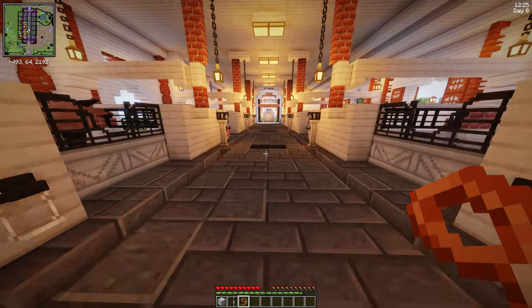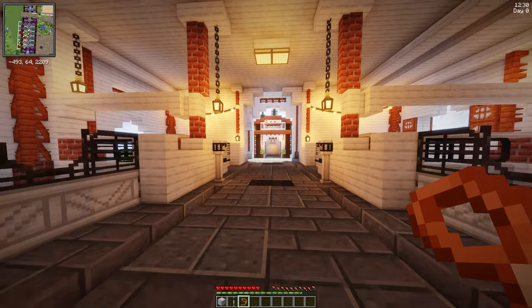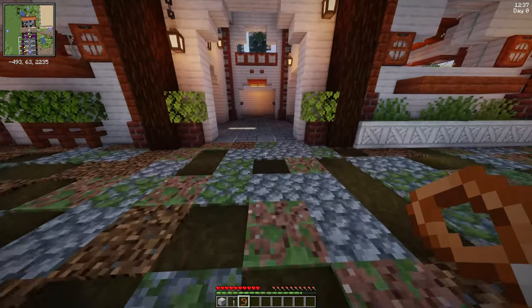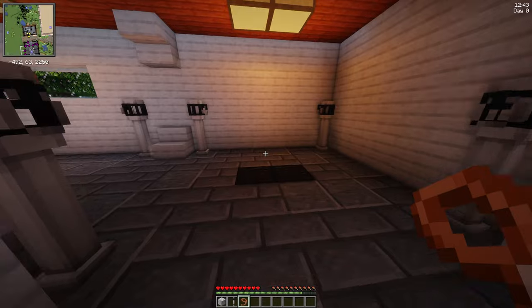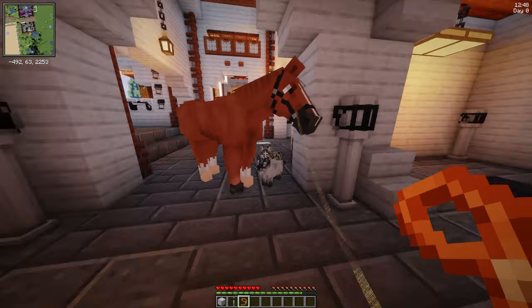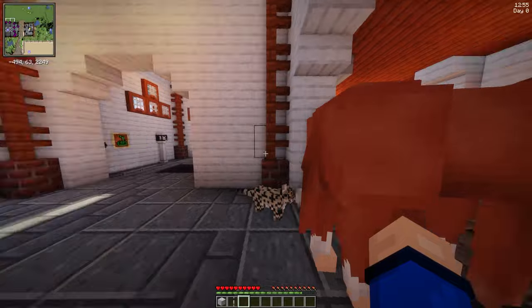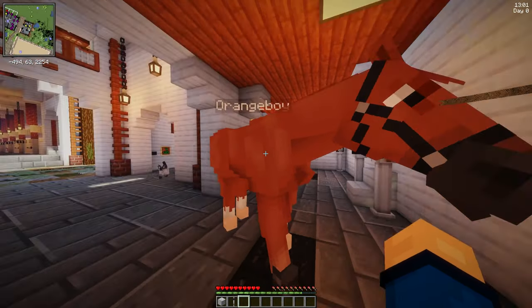Shut the gate, and I think we'll go into the actual tack room in this building behind the main barn. If you guys want to see a barn tour, I do have one of those posted. In here we have a wash stall - we're not washing him, but it's also used for cross ties. So we'll go ahead and cross tie Orange Boy up here.